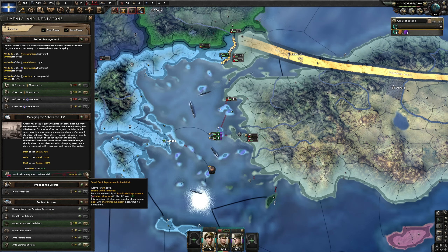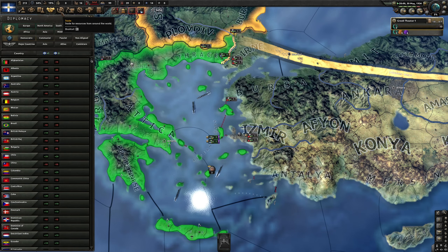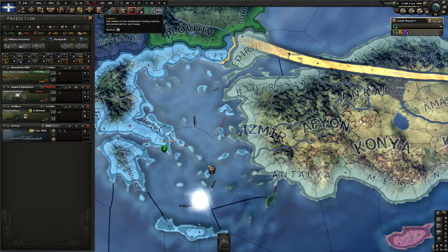Decisions — let's continue paying our debt. The sooner we can get rid of that modifier, the better.